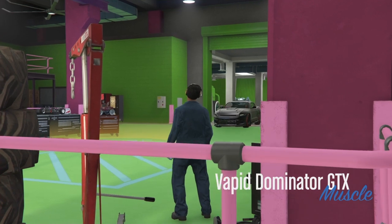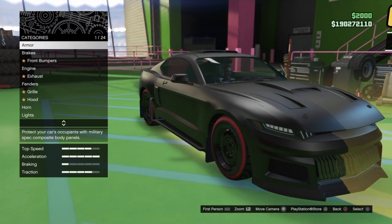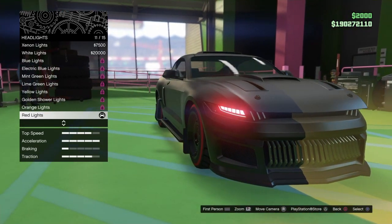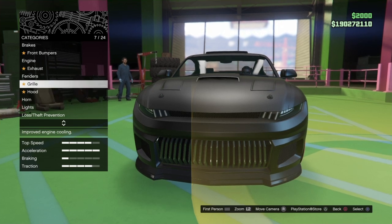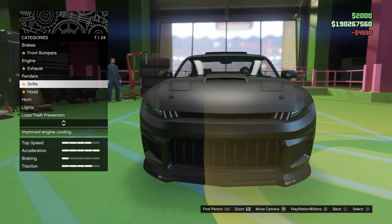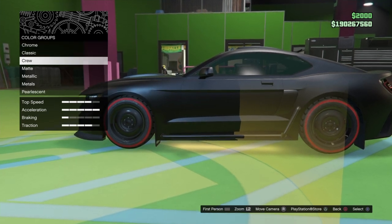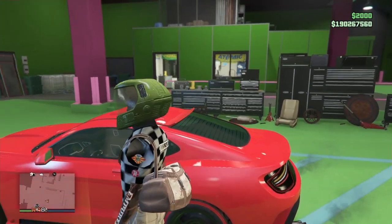We'll hop in this car, hit right on the d-pad, and take it straight into the workshop. It's the same exact process — when we get in here we'll change something on this car; I prefer to change something cheap. Make sure your lights, tires, everything you want to merge over — this donor car should already be outfitted exactly like you want your AA. We'll purchase one thing on this car, then go down to respray, hit X, go into the primary crew color, then hit X on crew. From there we'll go to our dashboard and come right back by hitting the PS button and then hitting it again. Now we can exit that car.